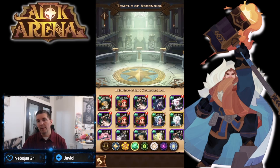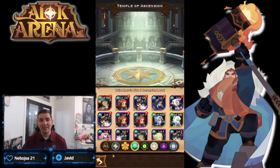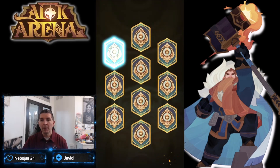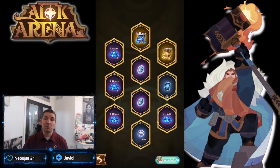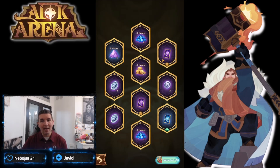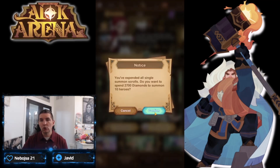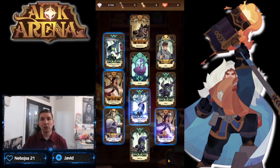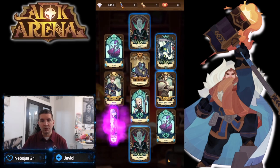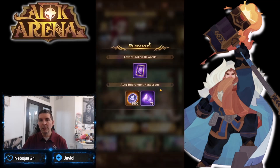We already have another copy of Tamaras — if we get three more copies that could be our first ascended hero, which would be interesting. Two pulls in here: the first doesn't yield anything, but look at the exp cards — a 24-hour exp and four 6-hour exps. That is going to be massive to build heroes early. Another elite pull — another copy of Treznar — and the final pull gives more food.